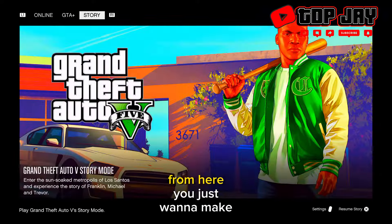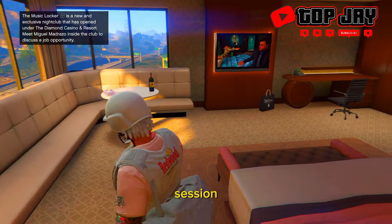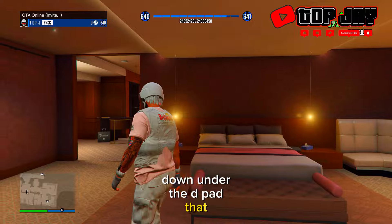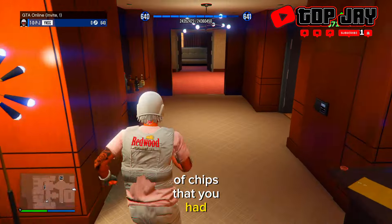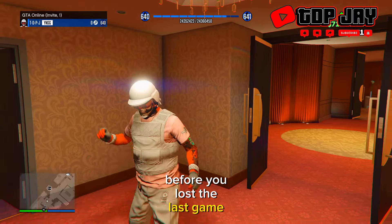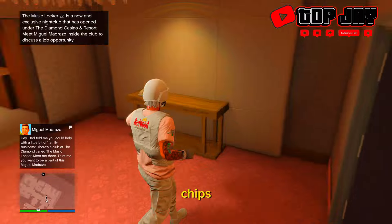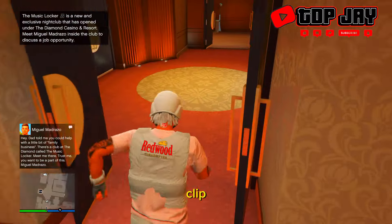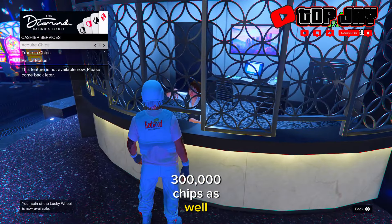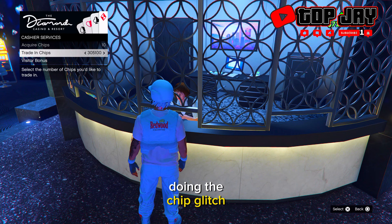From here, make your way back into any online session. Once you're back in, press down on the D-pad and you should have the same amount of chips you had before you lost the last game. As you can see, I have around 300,000 chips — and if you fast forward or rewind the clip, you'll see I had 300,000 chips before as well.